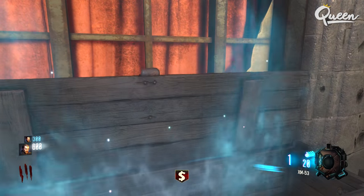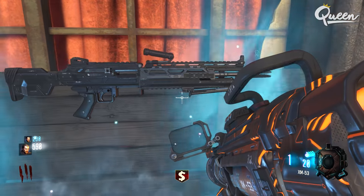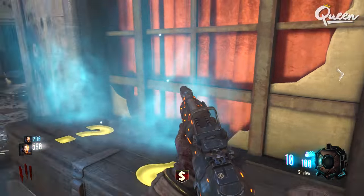First thing you want to do is get the monkey bombs out of the box. Now, this could be tricky. You might get it the first time you hit the box, or it might take you 50 tries. It's really random, and these I find tricky to get out.